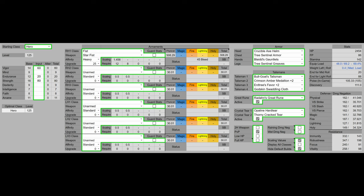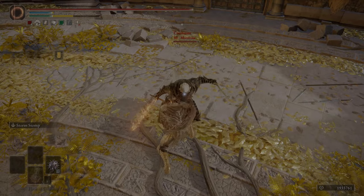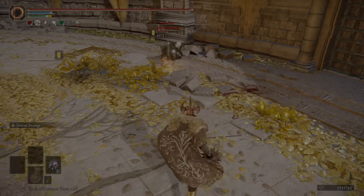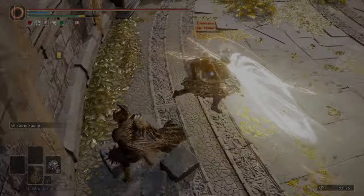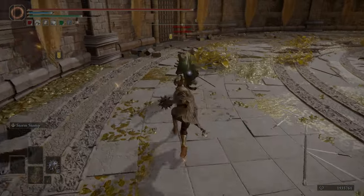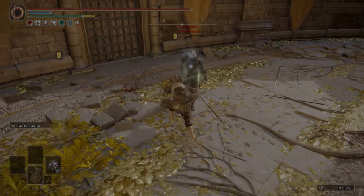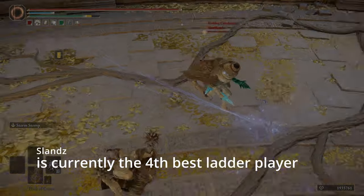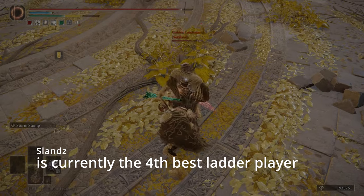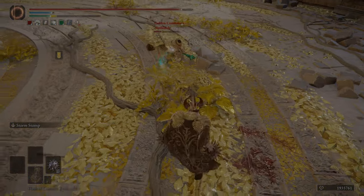For the Crystal Tear, we have the Opaline Hardtear and the Thorny Cracked Tear — not relevant in PvP since your Flask of Wondrous Physick is disabled in the Arena, but in PvE the Opaline Hardtear increases our damage negation and the Thorny Cracked Tear increases our consecutive hit damage. Overall, this build is really easy to play and it's about as good as Power Stance Great Spears, which is one of the top meta weapons. The best part is you don't need to know any tech like wavedashing to utilize it.